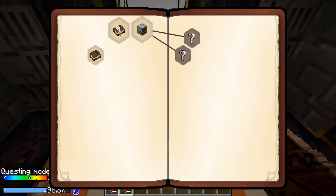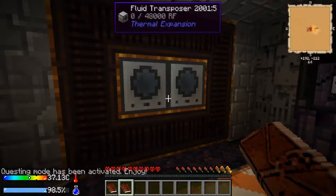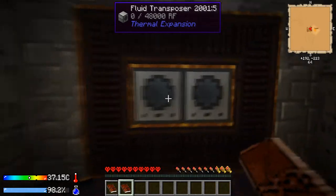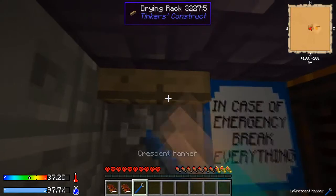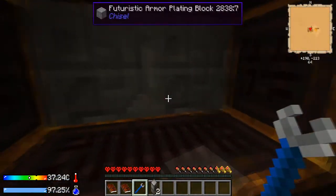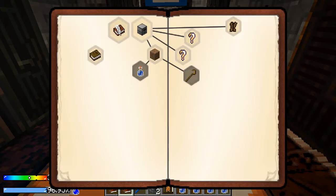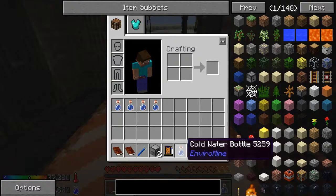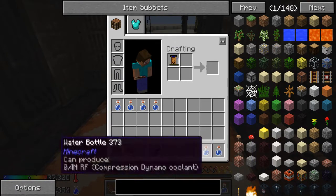The first quest is to pick up two fluid transposers. What do you know - two fluid transposers! And there is a wrench right here. There we go, that'll be that quest done. That gets us some cold water and some water bottles to start off.